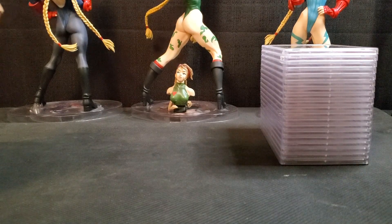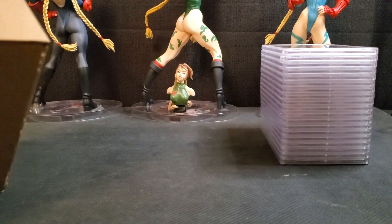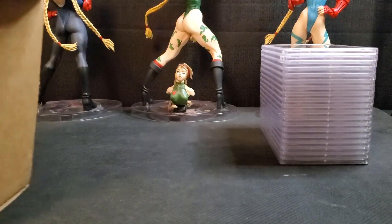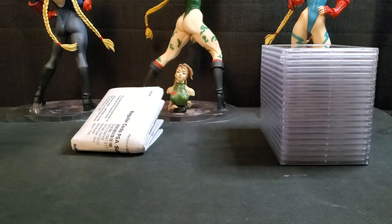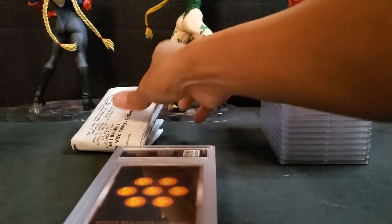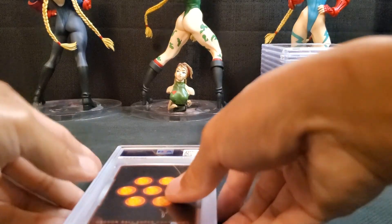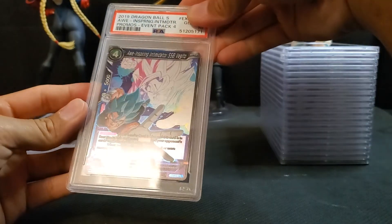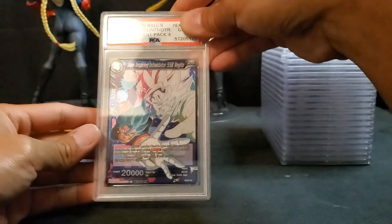Second box — this one is really light, might not have that many slabs, only about four. Oh look, it's Dragon Ball! Let's check out the Dragon Ball slab first. This might be mine or Cobalt's — can't remember, we gotta look at the list. A 10 — nice!